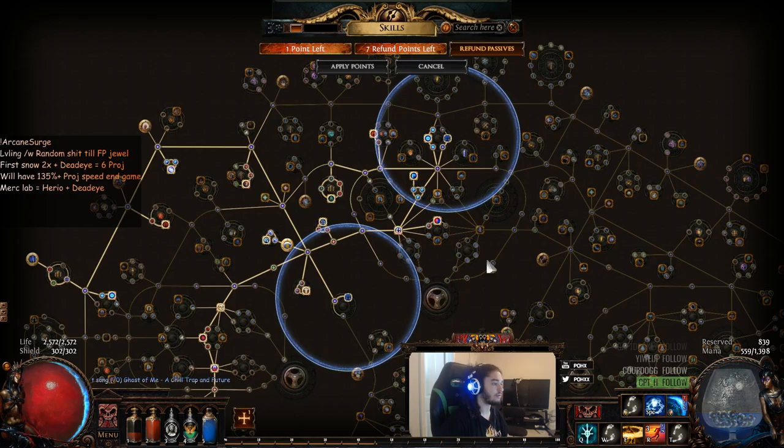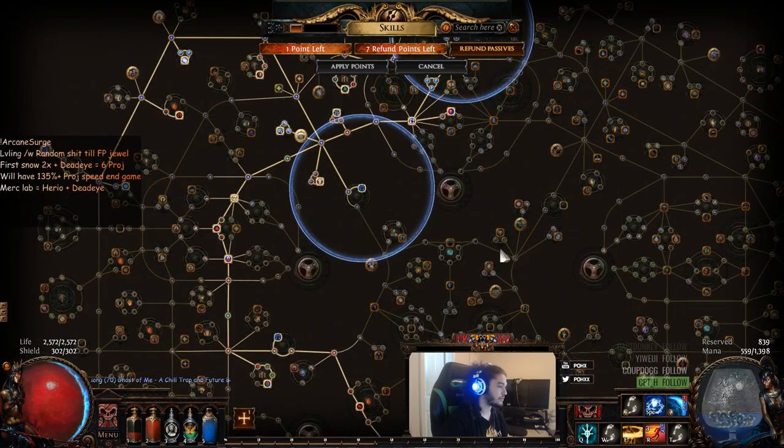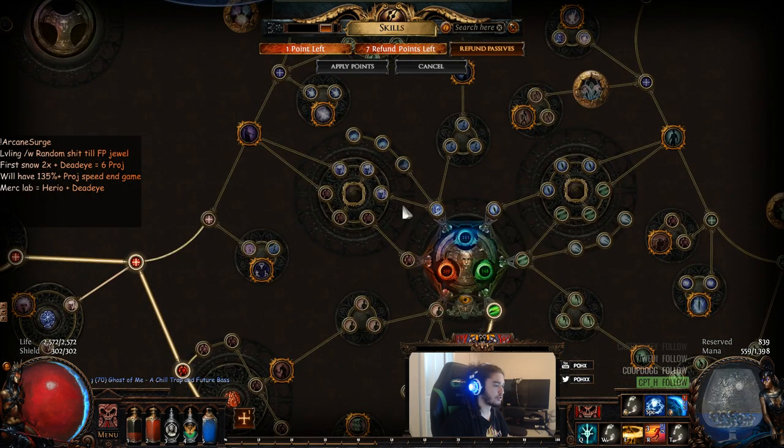This is the tree as of right now, but I still have to figure out what I'm going to drop — definitely Serpent Stance and probably a couple other nodes. I'll probably cut all that bottom section and just travel through mana, like I was saying before.